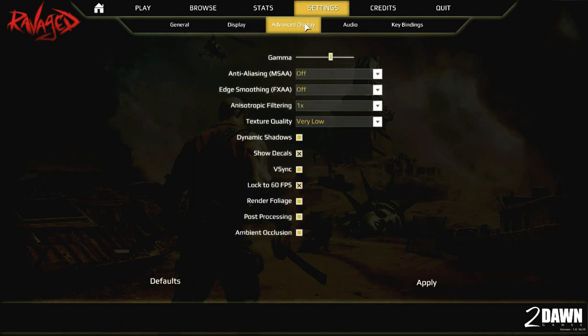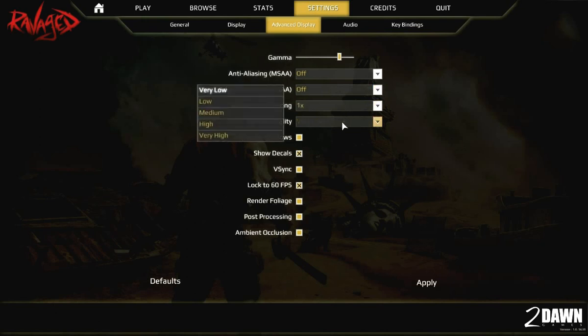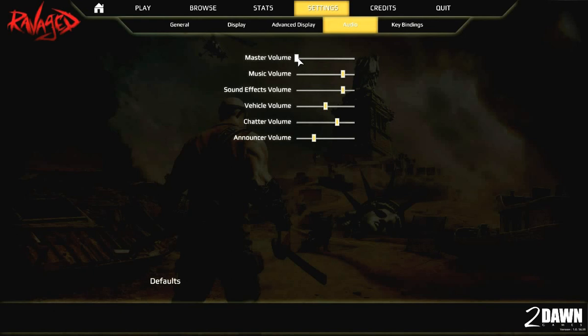Regardless of the quality setting, the graphics in game are still going to look good — texture quality is going to look good, everything about it's going to look good. In advanced quality settings you've got gamma, anti-aliasing, edge smoothing — I just have these on default right now. There's also anti-anisotropic texture quality. I'll keep it capped at 60 FPS. Volume I'm going to turn up so you guys can hear the music — it's pretty cool at this screen and really loud.